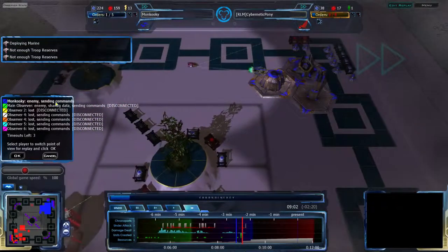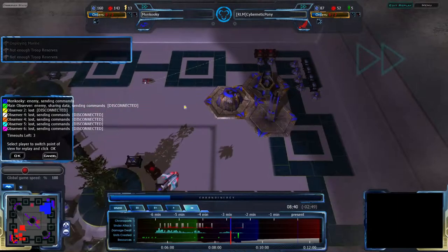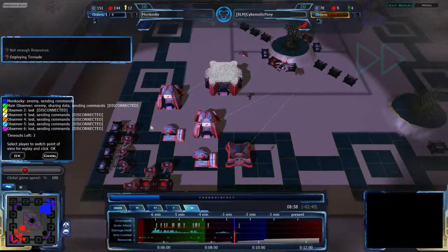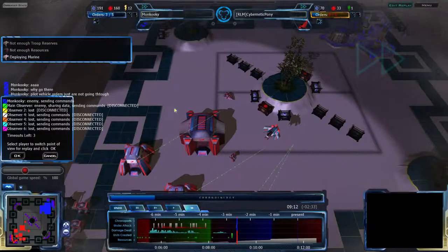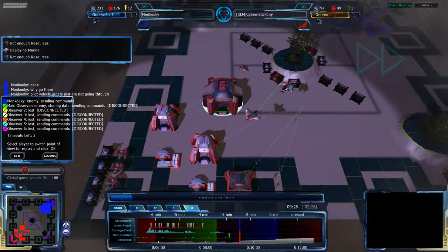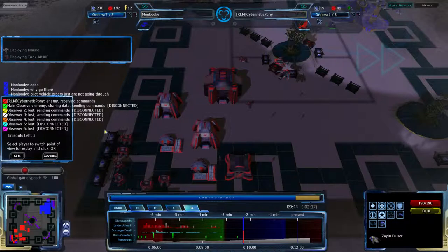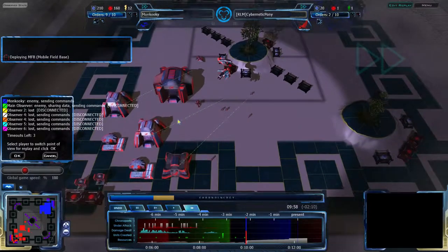I would not be surprised if there were some species disadvantages on a map this size, just because it lends itself better to rushing. But with the even start change, I'm not sure. It's not like one of the players is going to have zero economy entirely based on their starting resources — everyone's going to have economy, everyone's going to have income. That does even things out nicely, maybe not enough, but it does help. And apparently Mon Kookie is rather disappointed with this game, which I can't say I blame him. This is looking bad for Mon Kookie, and in the chat he's not particularly proud of this — I'm not surprised and I can't say I blame him.